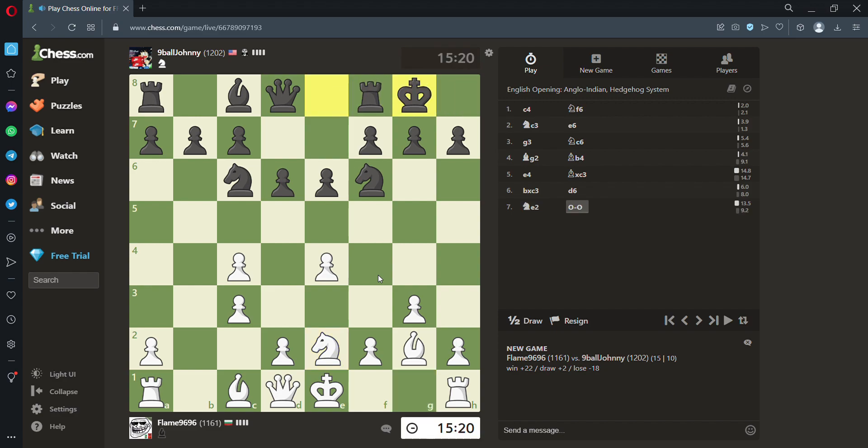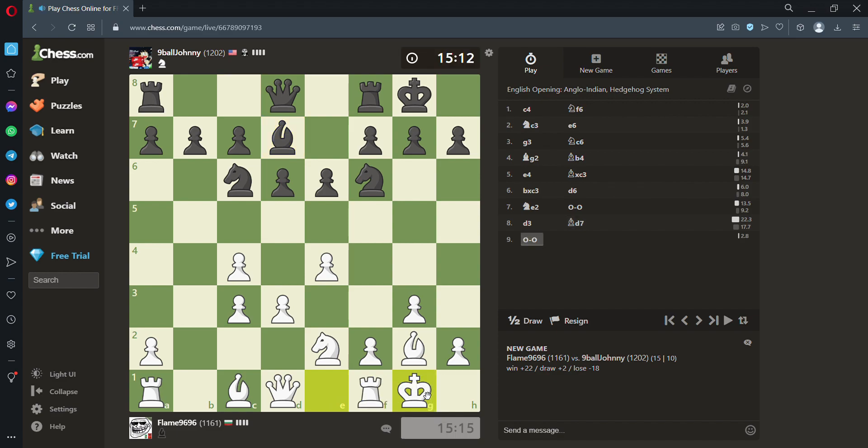I haven't hung anything yet which is kind of an achievement for me. Should I push here and close up the center, or push here and take the big center? I think I want to keep it closed, or should I castle first? I'll just do this first - simpler and doesn't allow me to blunder anything with some tactic I may not see. This pawn is actually very good at constricting his knight from moving forward. He's playing a bit defensively which I enjoy.